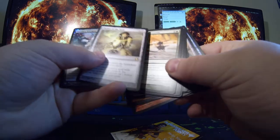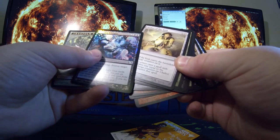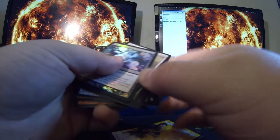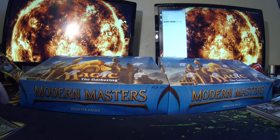Deathrattle, Tromp the Domains again, Chalice of the Void, and Hirabi's Whisper is my foil. Nothing too exciting yet.